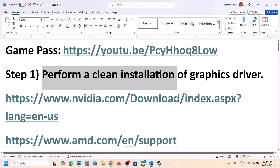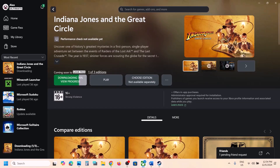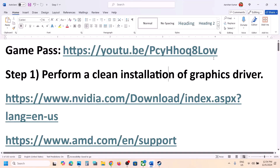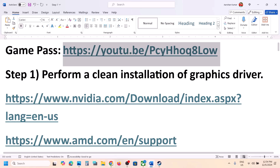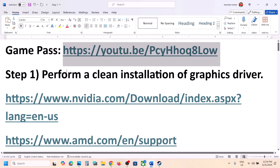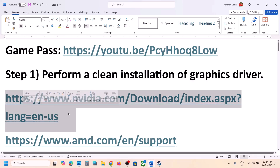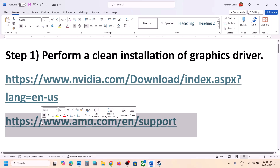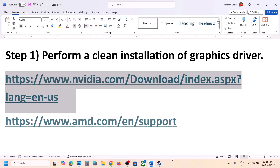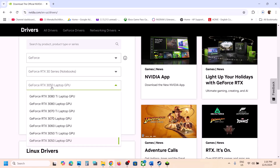The first step is to perform a clean installation of your graphics card driver. Before that, if you have the game on the Xbox app or Microsoft Store, you can also perform the steps from this video — I've made a separate video for Game Pass users as well. To perform a clean installation, if you have an Nvidia card go to the Nvidia website; if you have an AMD card go to the AMD website.